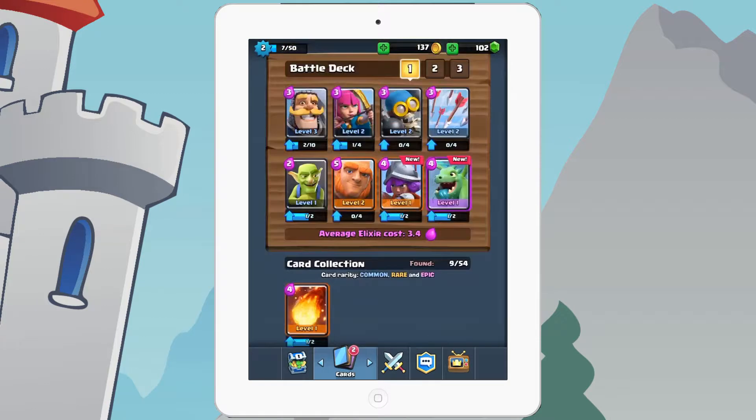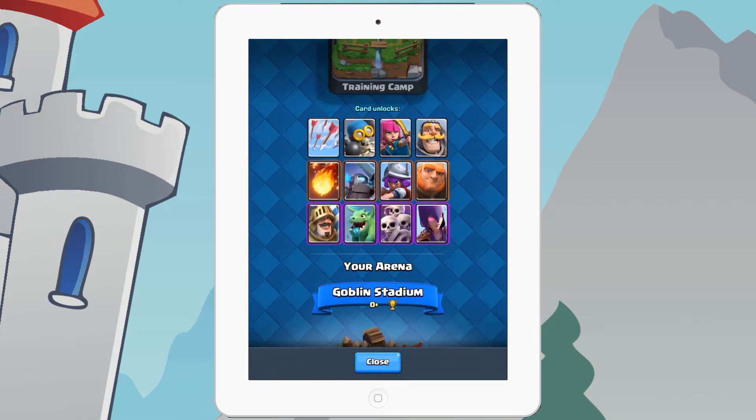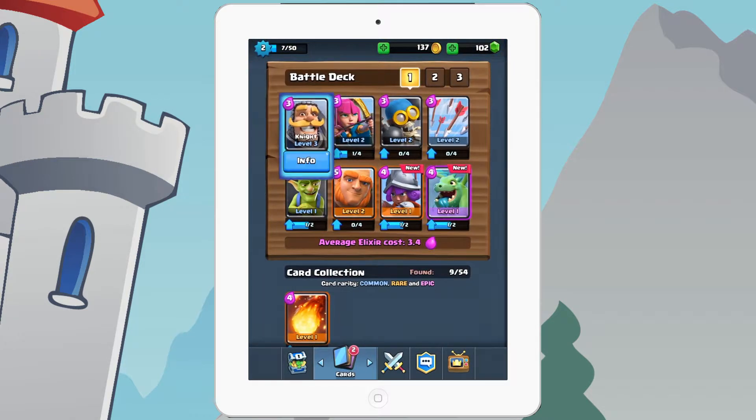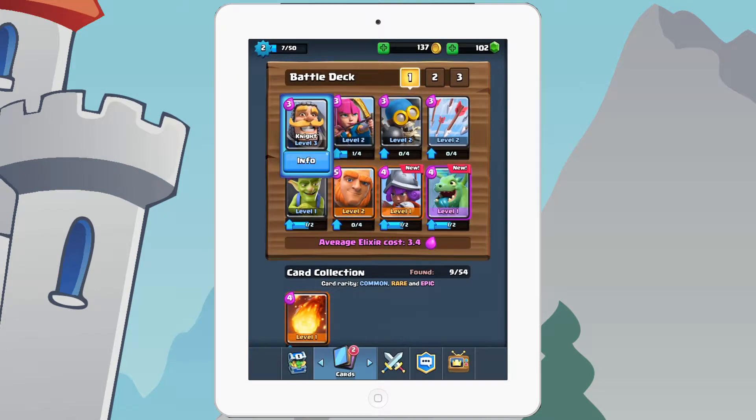You might also get a Pekka or Mini Pekka — very useful. I got the Musketeer instead. You put the Pekka or Musketeer behind the Giant — that's perfect. A lot of people don't know the Knight is actually a good substitute for the Giant when you don't have enough elixir. Put the Giant with Archers and a Bomber and you're golden.